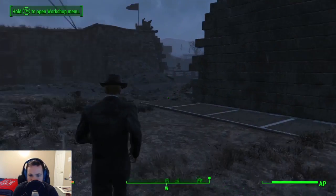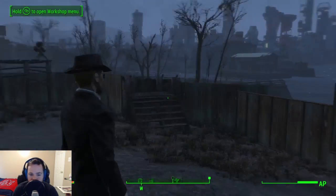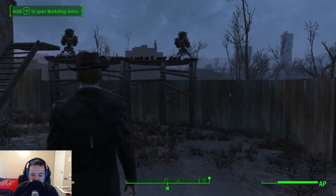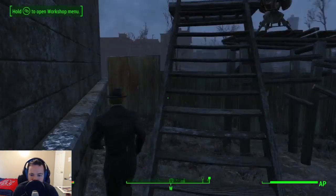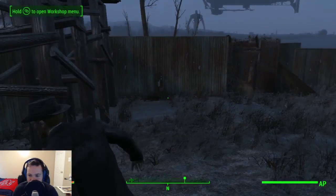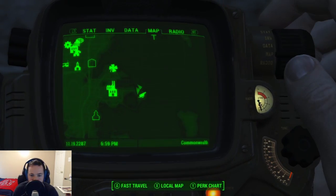So what have we accomplished? Not a whole lot. We've got these turrets up, we've secured this entrance. I'm just going to have to figure out a way to let myself in eventually — maybe a locked door once I figure out how doors work. And then we will go from there. Let's run back to Sanctuary, the city I've actually built up a little bit, so you can see what I've done there. Once I stop getting stuck in things.